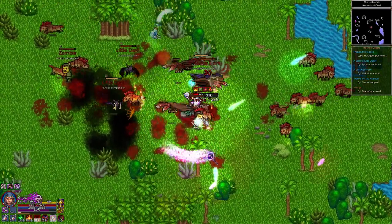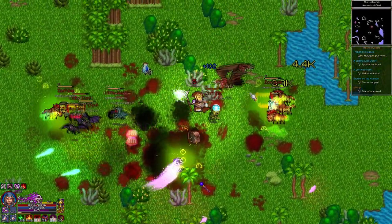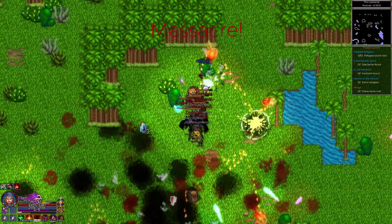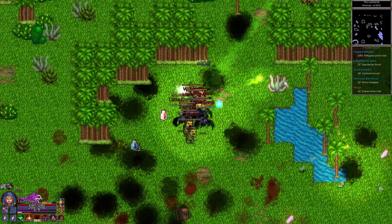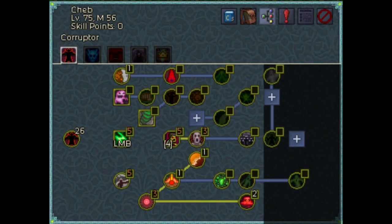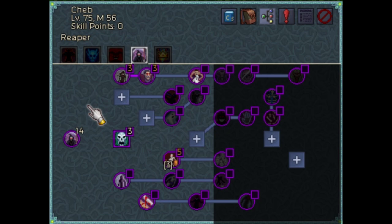Chronicon is a nice ARPG which offers some necromancy and demonology. For this you need to choose the warlock class. The warlock has four different schools of magic which offer a variety of direct damage spells, debuffs and minions. The magic schools are corruption, lich, demonology and reaper.